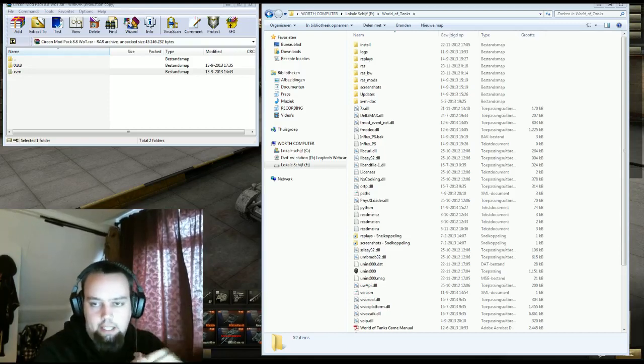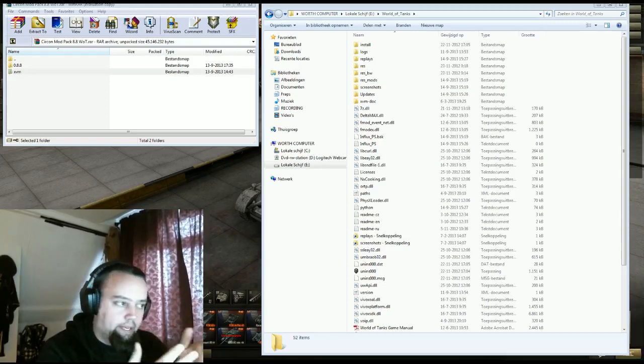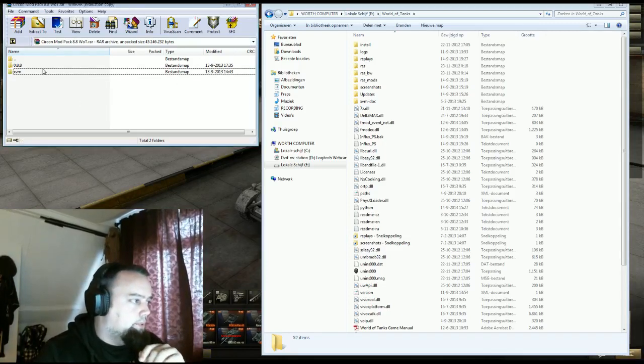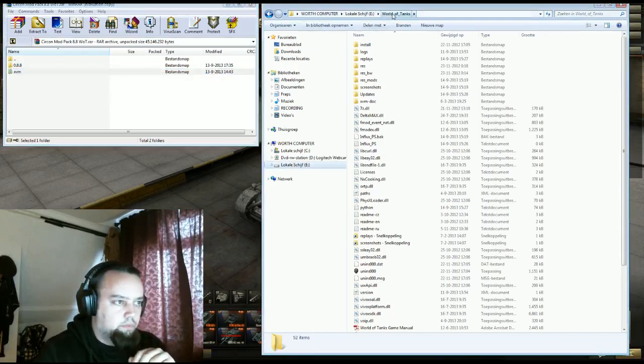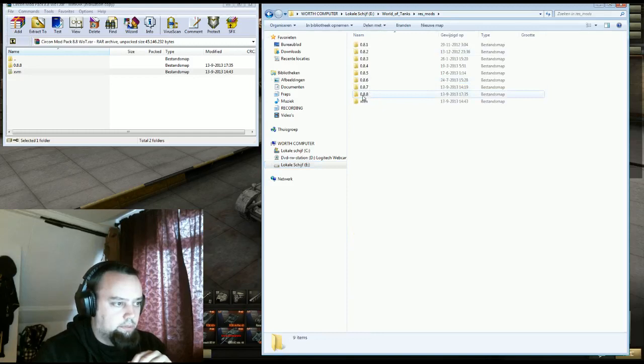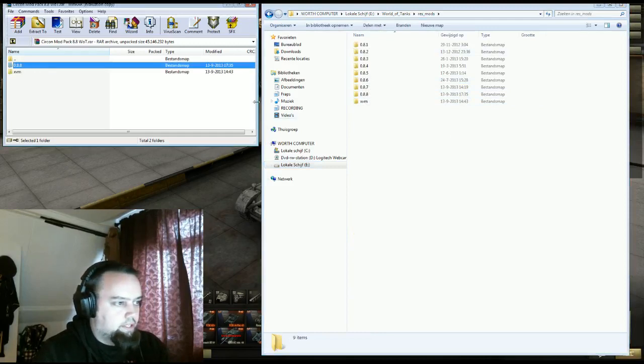What you do is click on the link below in the description. It's a MediaFire link and it will take you to my RAR file. If you unzip that you will see an 8.8 folder and an XVM folder. All you have to do is go to your World of Tanks folder, go to res_mods, and you'll see your 8.8 already. All you have to do is take these two and drag them into the res_mods folder and you're done.